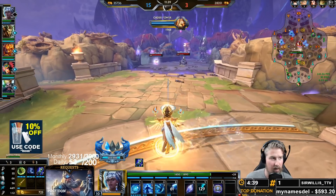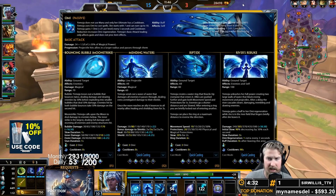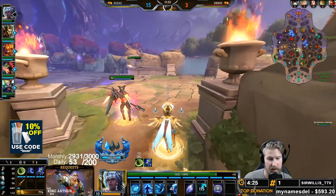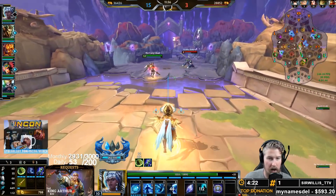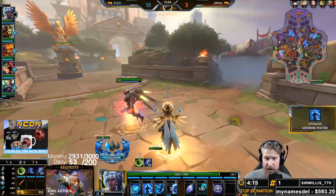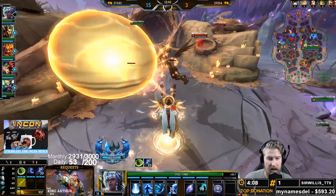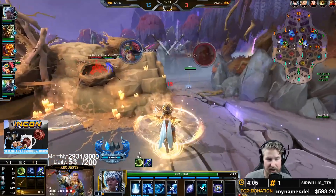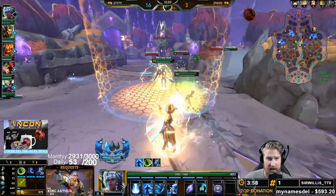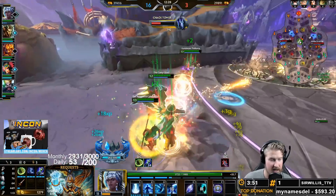After finishing maxing out our one, we rank up our two, which increases the damage and healing. There is an argument for leveling up one and two to max before doing your ultimate — one, four, two, three or one, two, four, three, whatever is in your wheelhouse. The reason I don't rank up the two quite as quickly is because I start to transition to using it more as we get further into team fights, whereas in the early stages the damage and CC from the one is typically more useful.